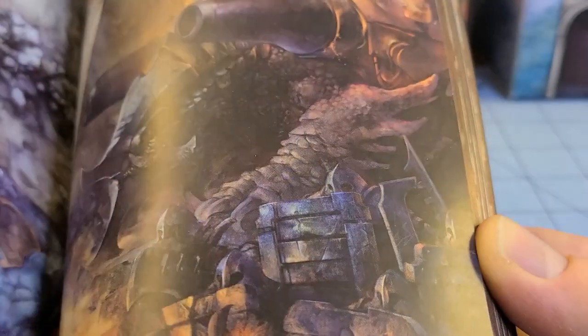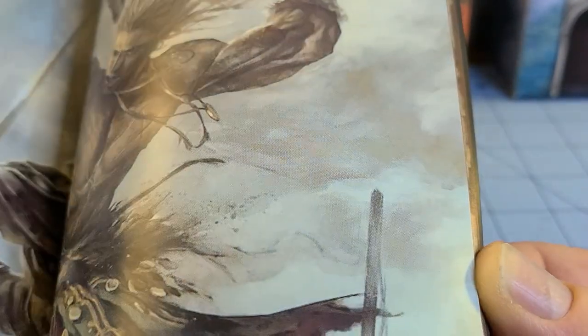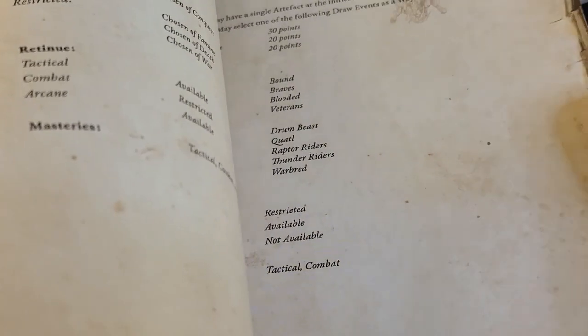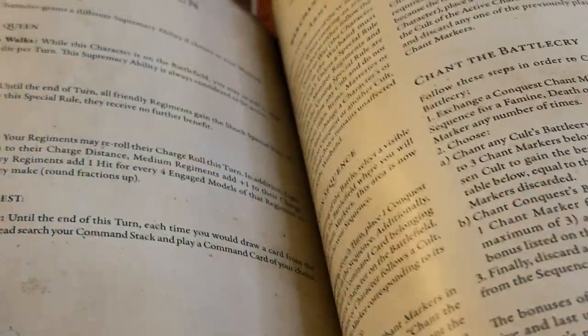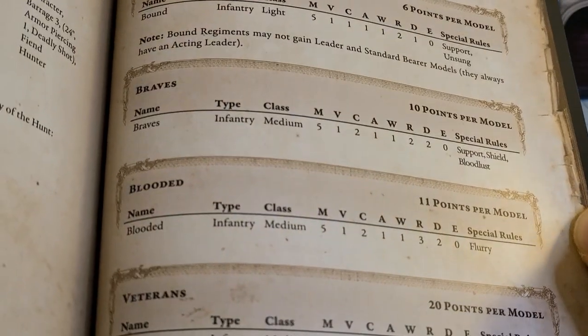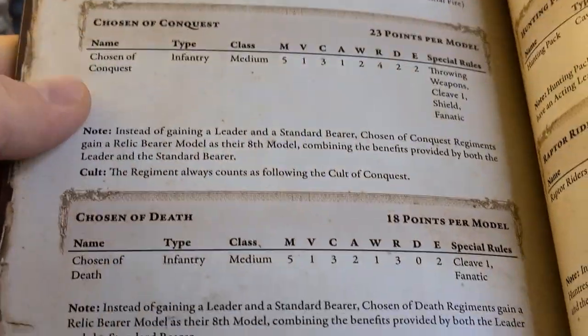I'm curious if there's anything different in this rulebook. For starters, there should be a Wadrun section because the original book wouldn't have had that. I wonder if it's only the Wadroon that are in here. Slinger, Predator, various regiments: The Bound, Braves, Blooded, Veterans, Hunters, Slingers, Chosen of Conquest, Chosen of Death, Chosen of Famine.